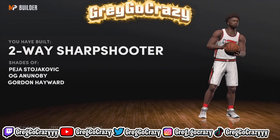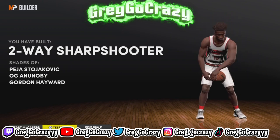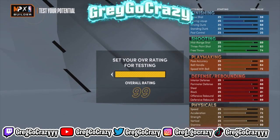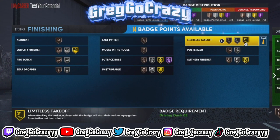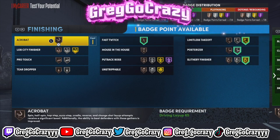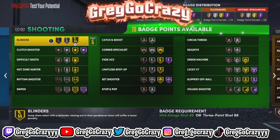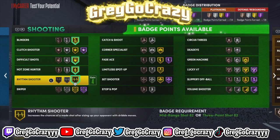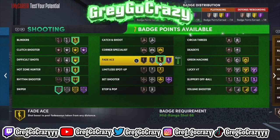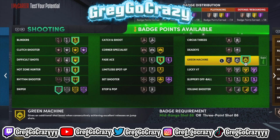The title of this build I previously said would be a two-way sharpshooter, but don't even worry about what 2K says or who they compare it to — this is my Melo type build. Sometimes they be off when comparing builds. For the finishing badges, you always got to go with gold limitless takeoff, silver posterizer — those are required — and gold two-three finisher, plus fast switch and acrobat. Those badges are good.